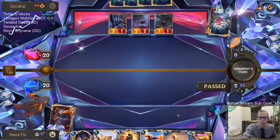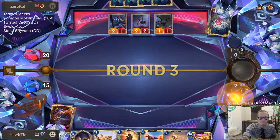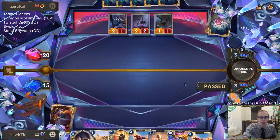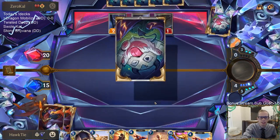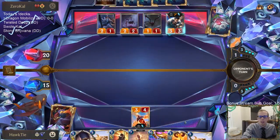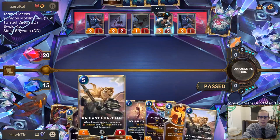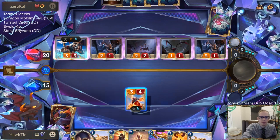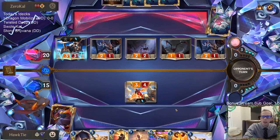We didn't find either ramp card, so we're going to be pretty slow. We really need one of those this turn so we could have Shivana the next turn. We're a little slow — maybe I need to mulligan Shivana and Single Combat also. We got something in here: we need Shivana to die next turn, not this turn, for the Radiant Guardian. If they have Vision I'm in a lot of trouble, but I can't really play around it.